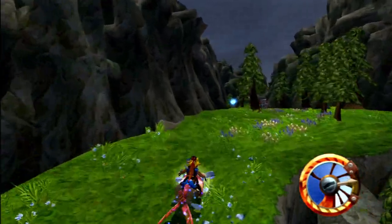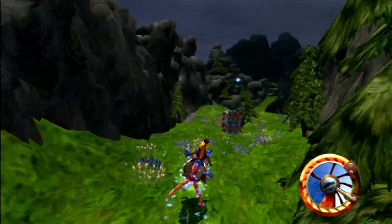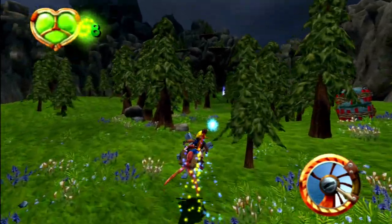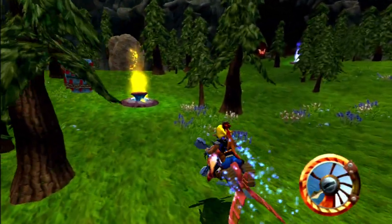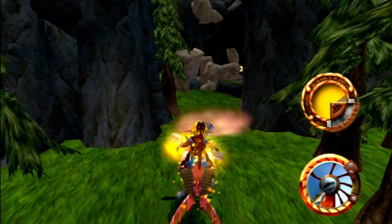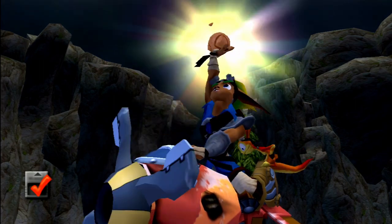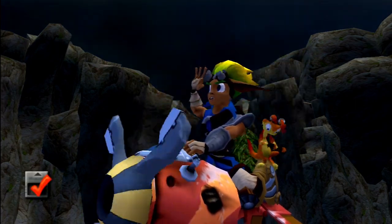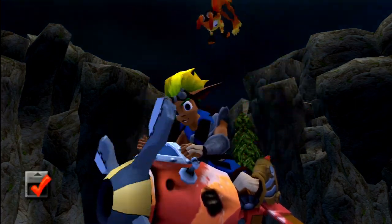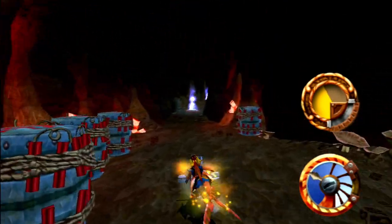It's actually pretty related. For those who remember, when we first went through the Mountain Pass, there was a power cell that we were unable to get. Well, as you can see here, there's a yellow eco vent and a suspicious boulder in front of us. And right behind it is our final power cell.